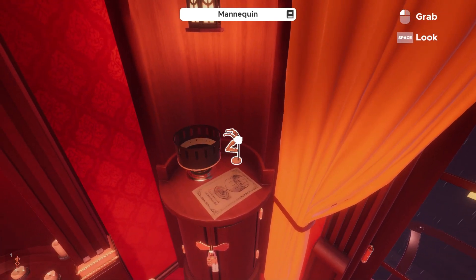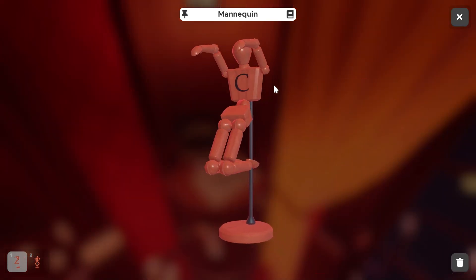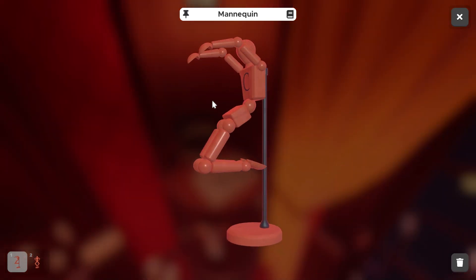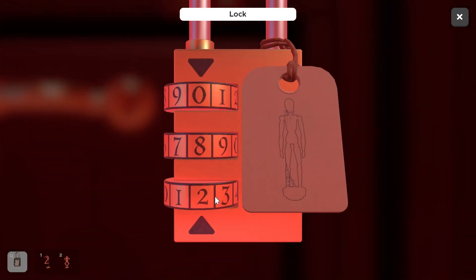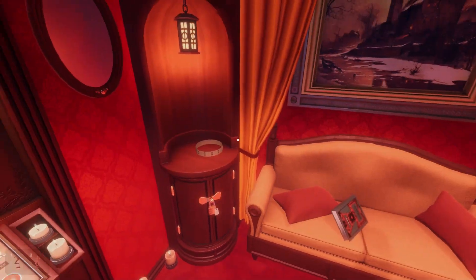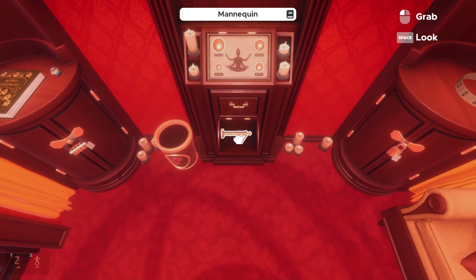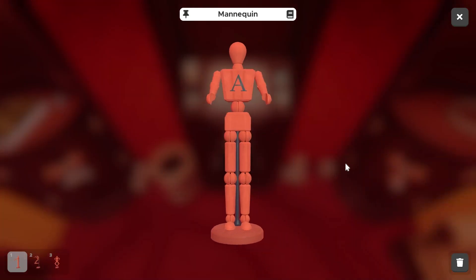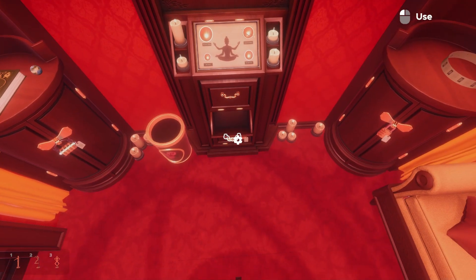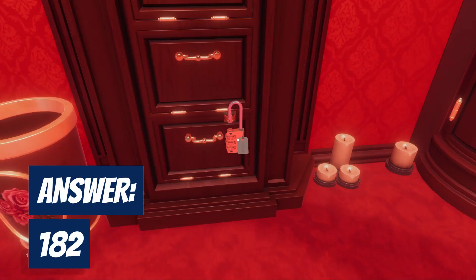We have one just in the corner here and without even picking it up, you can already tell it's in the shape of a two. With the C indicated on it, we know the two is going to be our third number. So we can go ahead and put two in here. And then our last mannequin — really our first — is just in the second drawer under the Hand of Cosmos shelving here. You can see it's in the shape of a one and the letter is A. So our first number in this combination is 1, for a final combination of 1-8-2.